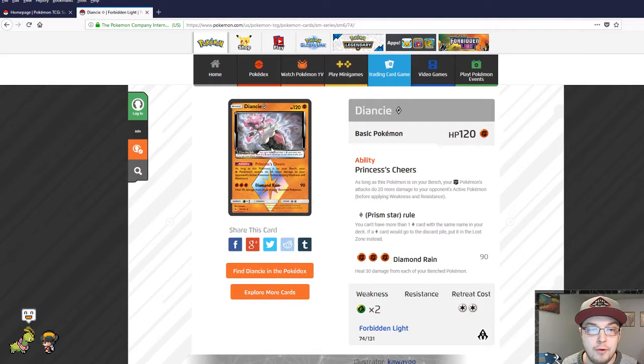Diancy prism star will be a staple in every single fighting deck from now on, probably forever. Its ability: as long as this Pokémon is on your bench, your fighting Pokémon's attacks do 20 more damage to your opponent's active Pokémon. That's Regirock times two in one card, and you don't have to lose two prize cards if it gets knocked out. Regirock takes three fighting energies to power up, gives you only plus 10, whereas Diancy gives you plus 20 in one card. It frees up bench space, and if you're really bold you can play both Diancy and Regirock to really get your numbers up. Diancy — best prism star card in this whole set.